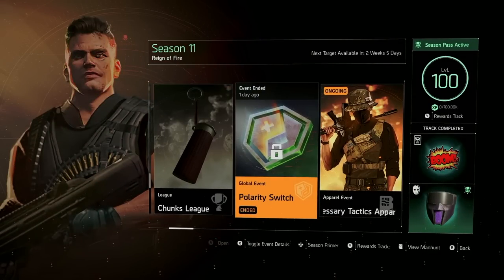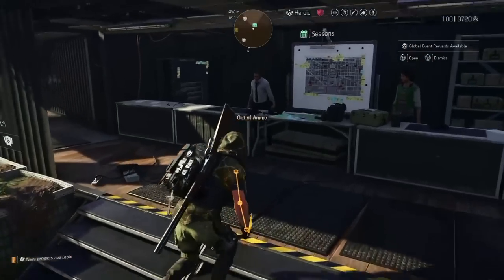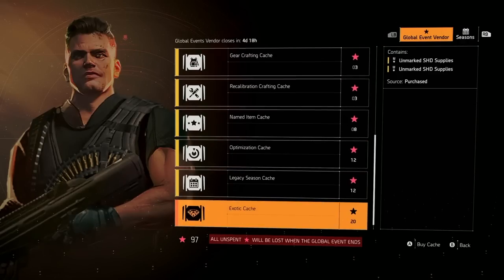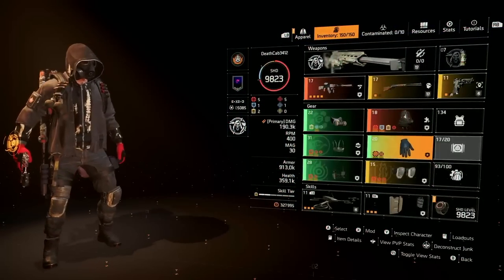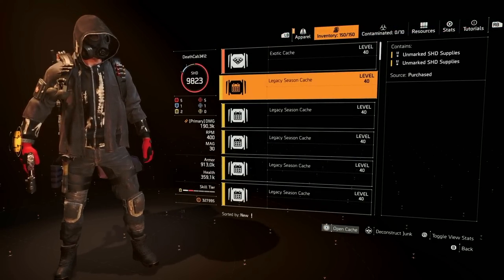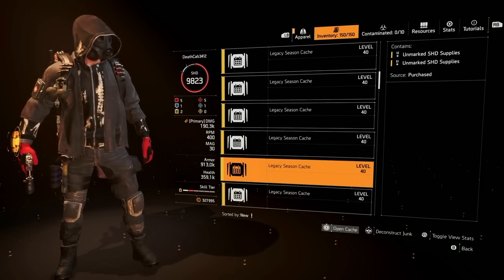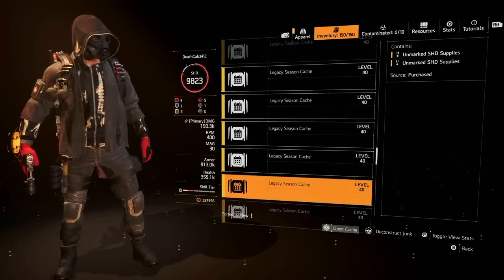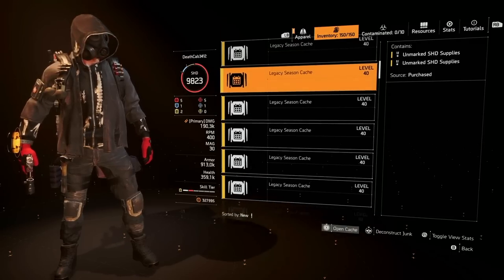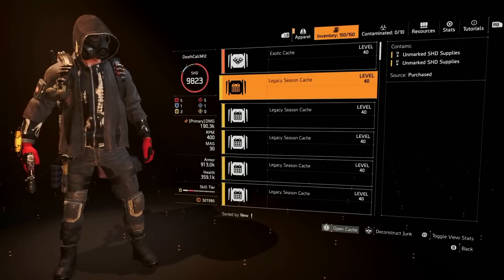With every season comes global events — we just had Polarity Switch. When you play these global events you earn red stars that you can spend at this vendor. I spent my stars on as many legacy caches as I could get. They contain two items for 12 gold stars, so it's about six gold stars per item, similar to named item caches.